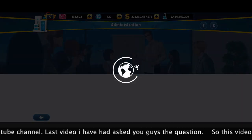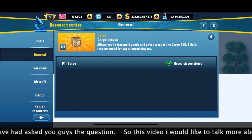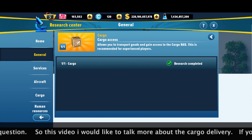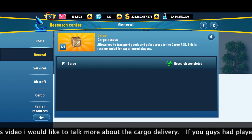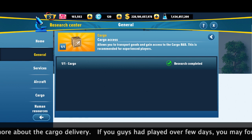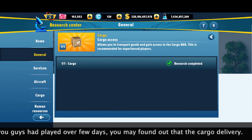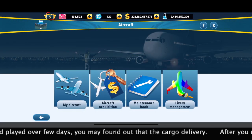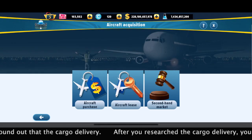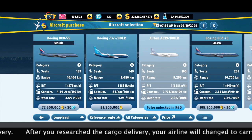I received one question about cargo. If you guys play Airlines Manager for a few days or even a few weeks, you know the cargo needs to be researched in the research center, which is located in the general service section. Then you can easily access the cargo delivery. After you research it, when you purchase a new aircraft, you may see that they have several spare spaces for cargo delivery.